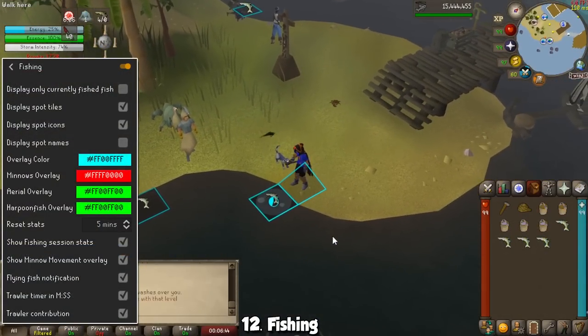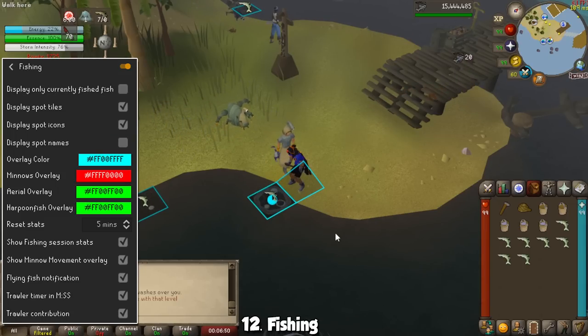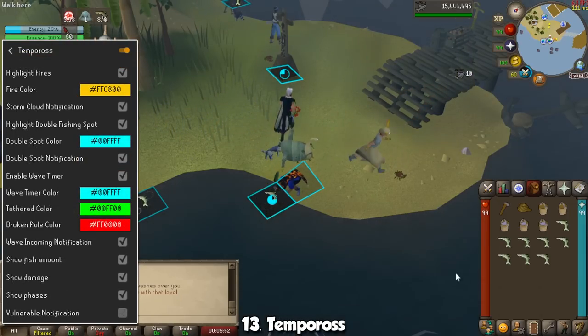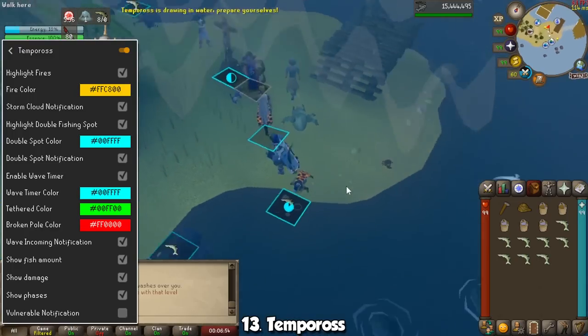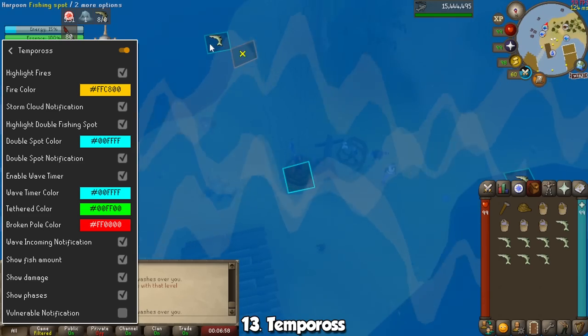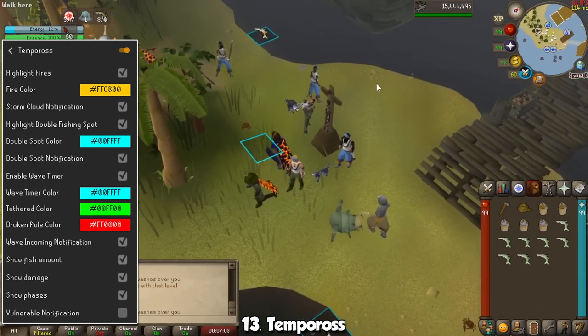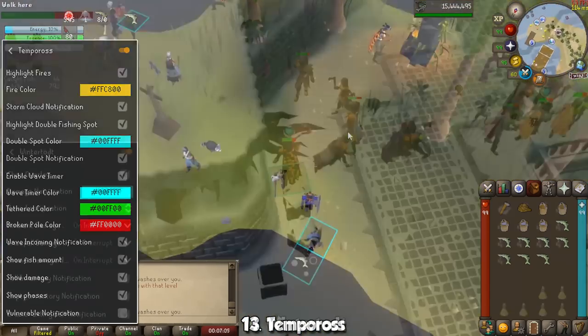For Fishing I'll give you a 2-for-1. The Fishing plugin will simply highlight all available fishing spots, making them easier to see. What we're really after though is the Tempoross plugin. When you install it, it's going to make this minigame so much better because of all the extra information you'll see on screen — like double fishing spots, time left for an incoming wave, whenever the clouds strike, and much more.